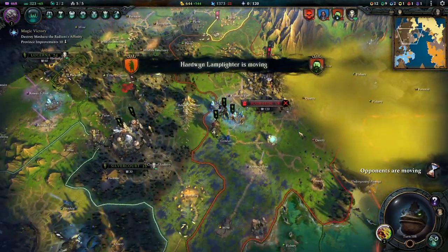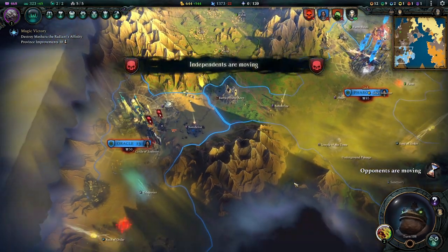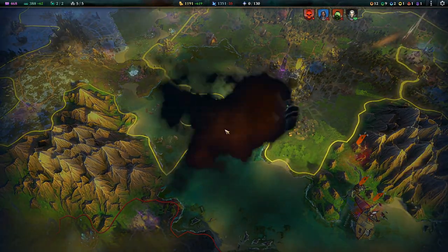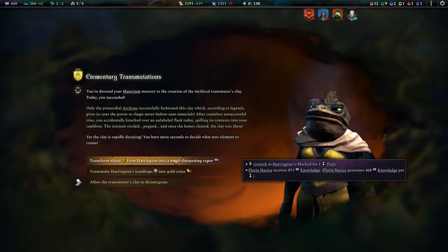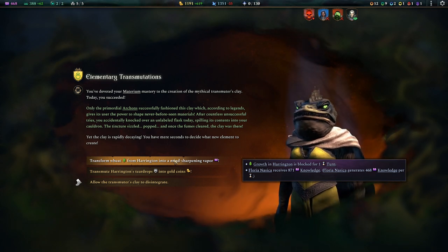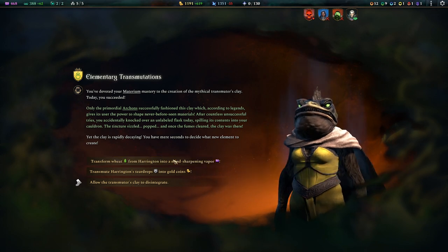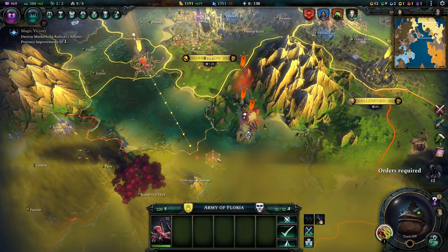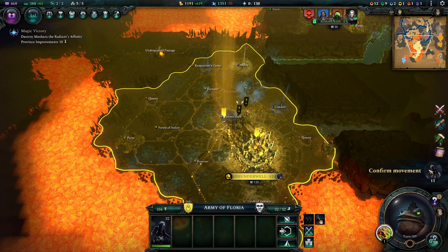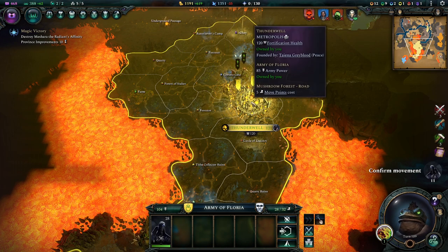Lots to consider, lots to do. Let's hope our little bird — incursion army. He didn't attack the bird. Growth in Harrington is blocked for one turn — I don't care, that's fine. Let's send another mythic fishy down there just to keep annoying him. This bird will fly straight through the enemy army — I don't think so — so I put him there. Be on guard.